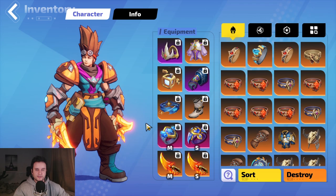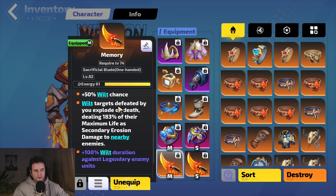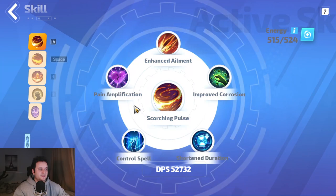Normally Wilt lasts one second, but we're scaling the duration quite a bit — for example, from affixes like increased duration against legendary enemy units. With 108% increased duration, one second becomes 2.08 seconds. You might think stacking six or seven seconds of Wilt duration means it takes a long time to kill enemies. But there are two reasons that's not true. Number one, these daggers also make Wilt targets defeated by you explode on death, dealing 183% of their maximum life as secondary erosion damage, so when you kill one mob, most mobs on screen explode.